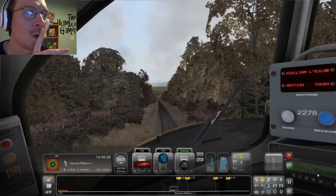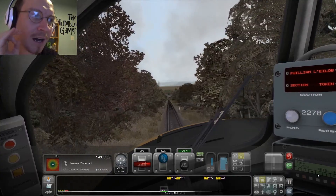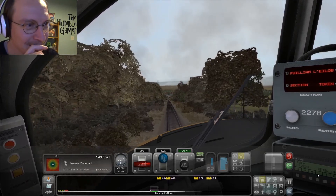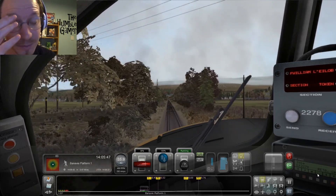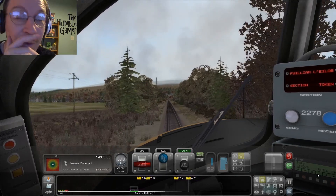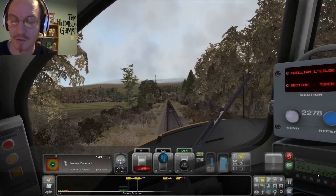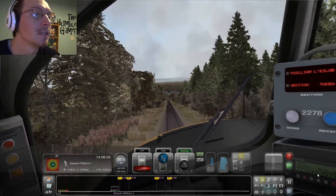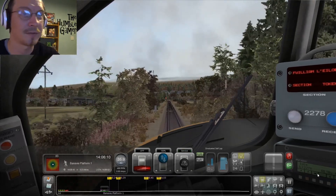I'm hoping that usually I'm quite a prompt driver — I don't tend to lose points for being late. I do tend to lose points for speeding. Read into that what you will. Banavie's got a level crossing right behind it, so we're going to have that warning sound all the time. Banavie station is actually where the signalling is run from — they control the entire Fort William to Mallaig line from here. So when I chat to them on the radio, I'll be chatting to this station. Let's put our first bit of brake on.